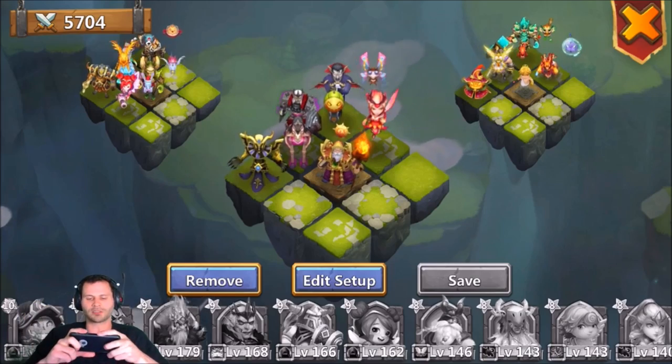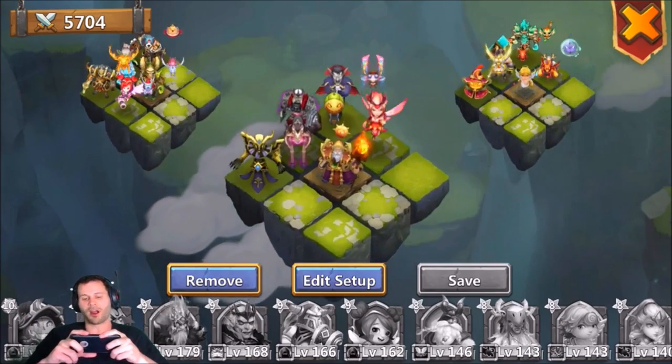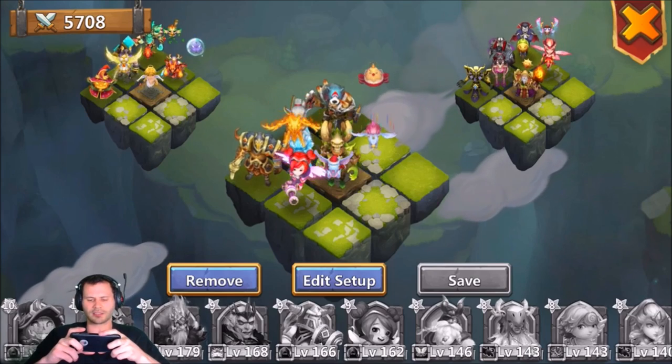I have Cupid in the back for some heals, and I didn't really have anywhere to place the Warlock, so I threw the Warlock on this team as well. The Warlock probably won't get a proc off though because he has five-of-eight Heavy Blow running. I should go over my crest set before I start.